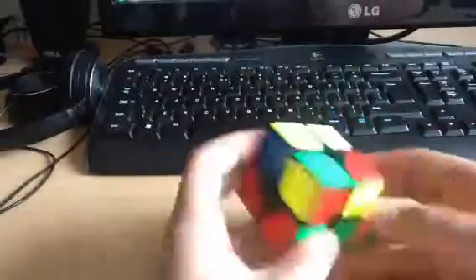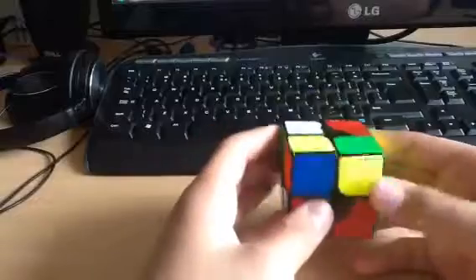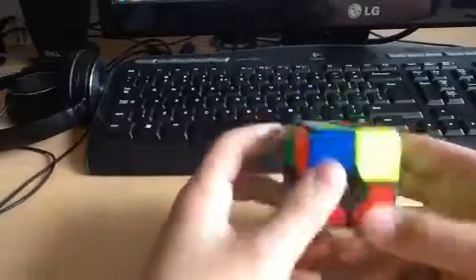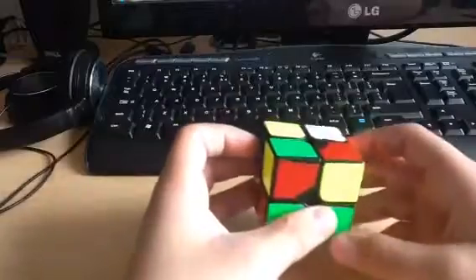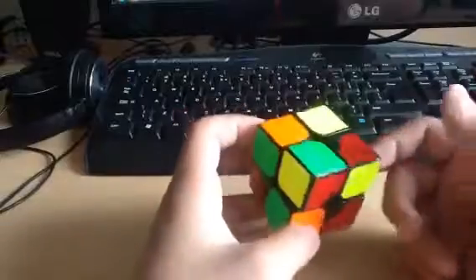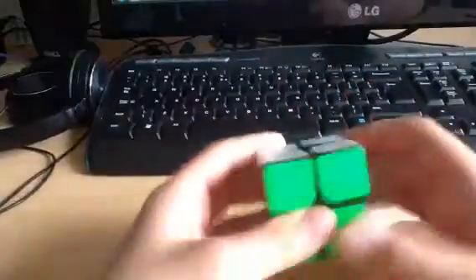Okay, straight off we get a good scramble — at least that's what it seems. It is a good scramble, so we do F2 to make the face, and then U2, and do the EG1 with no UF.